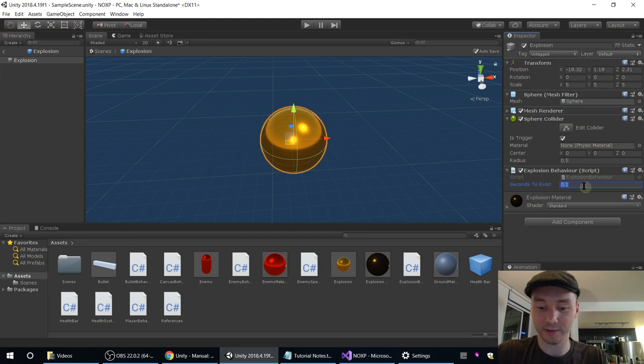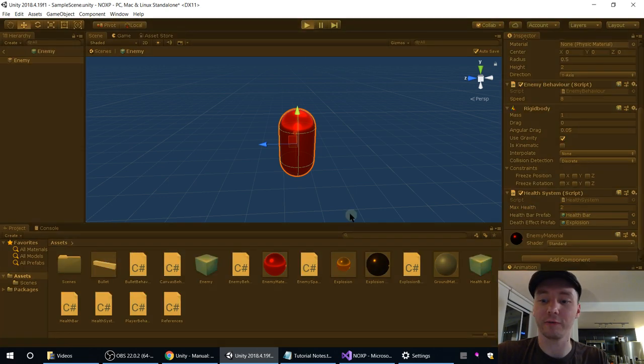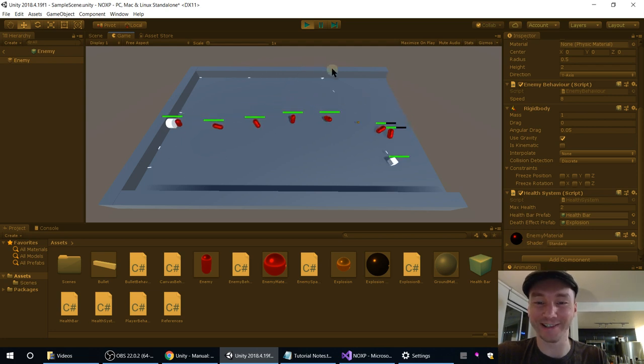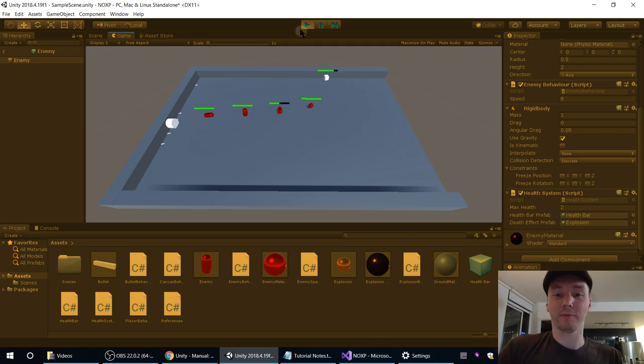It's actually probably slightly too fast — what if we had 0.2? Also, I'm going to open the enemy prefab and give them 2 health instead of 3, just to make it slightly easier to test. That feels more natural. It's a bit of a weird effect — it doesn't look like an actual explosion, but I'm not an artist. Making and trying to set up a chain reaction is pretty satisfying. I could see that being a fun part of a game with more surrounding it. I think that's probably enough for today.